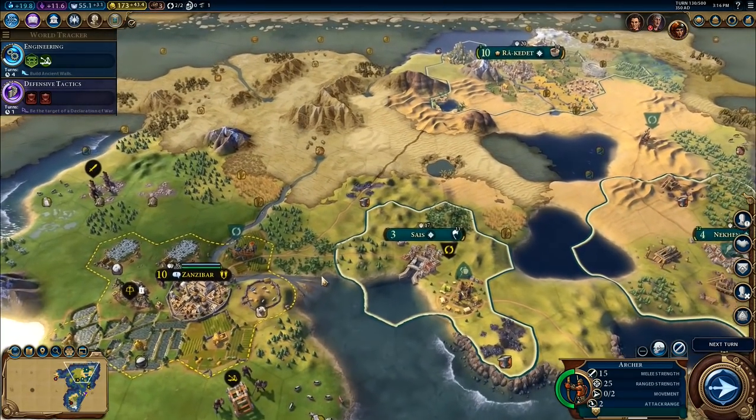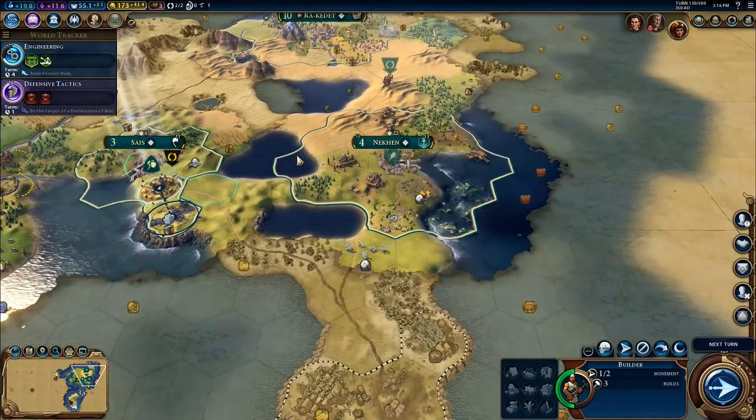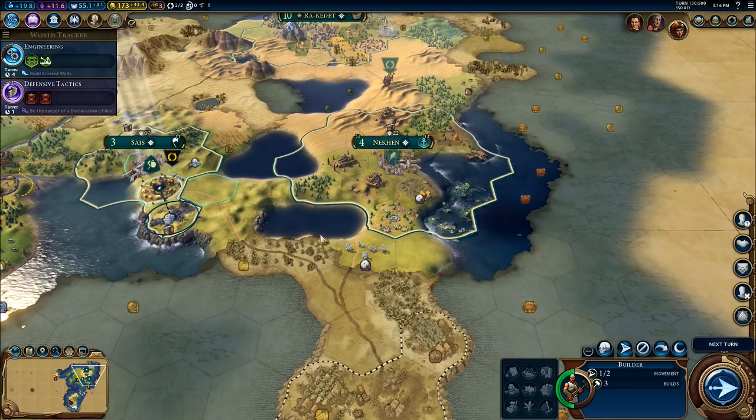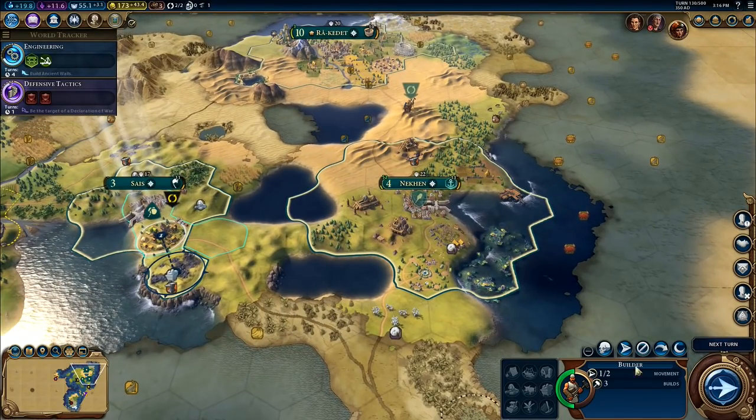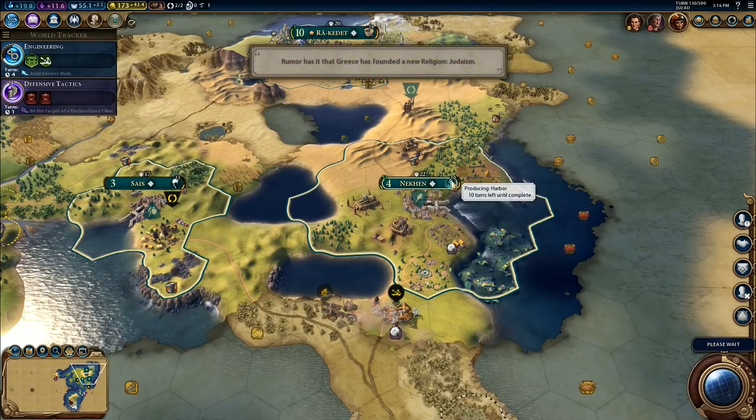I'll do that one there. And then you — yeah, you've already got your orders. Then I'll come up through here. Saïs — oh, hang on, the builders, they've got their orders. I was hoping the production would be sped up because I've got the extra production on there. That doesn't seem to have worked. Oh, yes — ah, look — it has dropped.